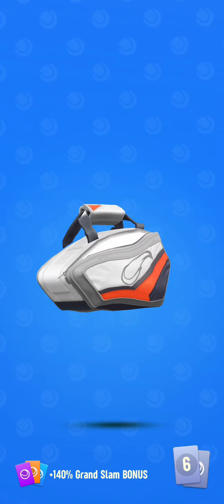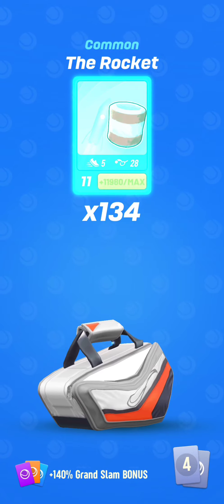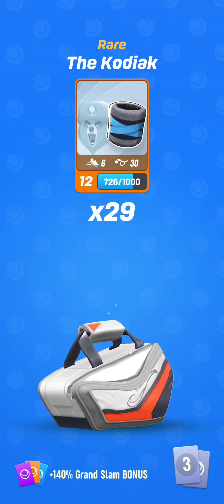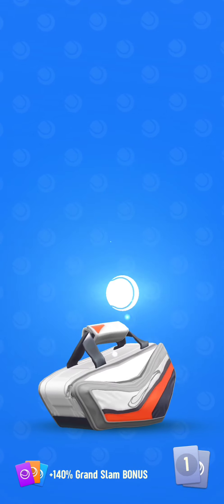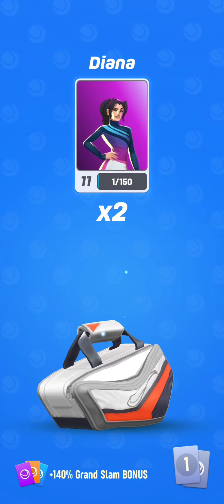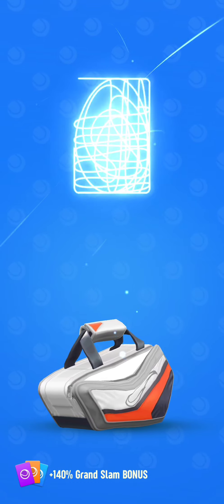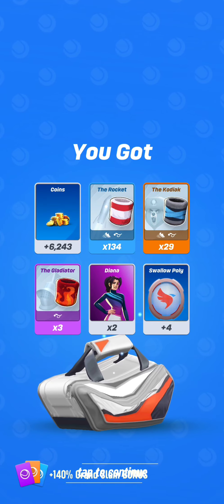Let's see what this Elite bag contains. Coins of course. The Rocket — useless for me. The Kodiak — well, it's cool for the volley lineup; I have it at max level right now. The Gladiator — cool, still need it. And Diana card, which I can use for my volley lineup. Swallow Pulley — useless now in high tours. Overall that was a good Elite bag for my volley lineup.